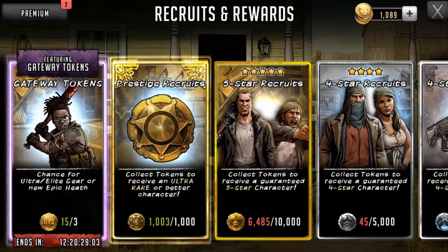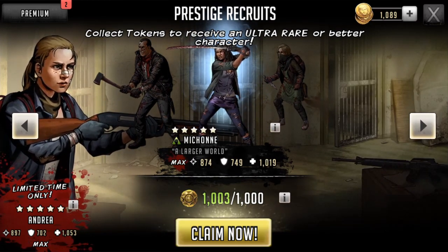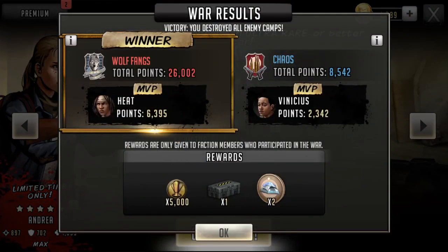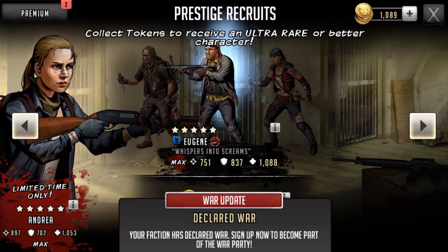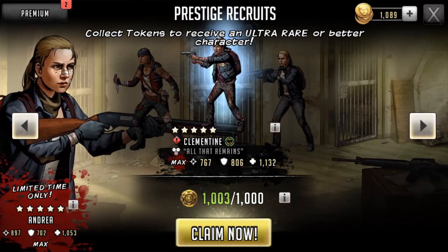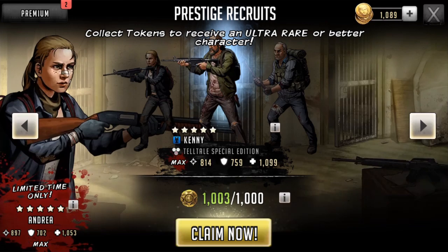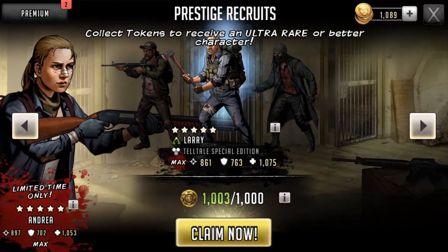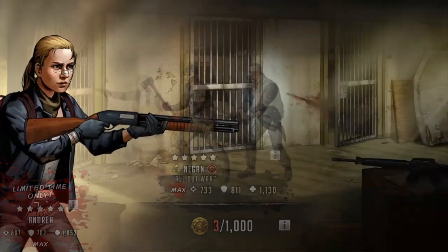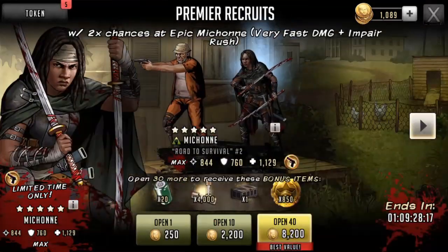Let's jump into the prestige recruit and we're going to hope for a five star. Any of the four stars here I'm not going to use. There's a war ending, so obviously there's the flash war going on right now and hopefully you guys are taking advantage of that. You're going to be able to get some five star tokens from that and a higher level trainer, hopefully. We'll open it on Abraham. Come on, five star, give me something good. Sherry. Well, shit.